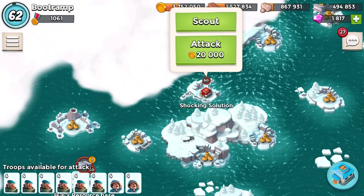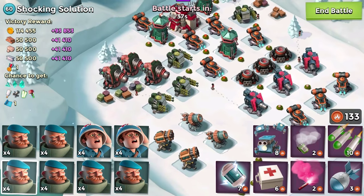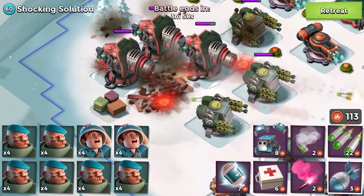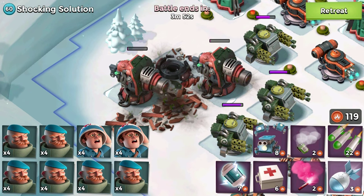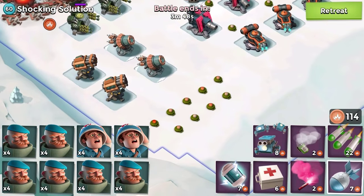Let's find another NPC base - we're going for Shocking Solutions. So we talked about boom cannons, rocket launchers, and shock launchers being really dangerous. In this scenario I really want to take care of the boom cannons as fast as I can. It seems like the barrage is not enough, that means I gotta toss an artillery shell to clear them out.